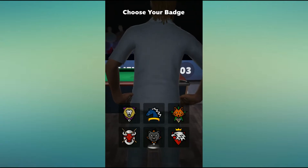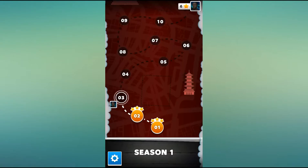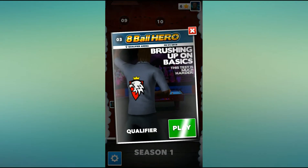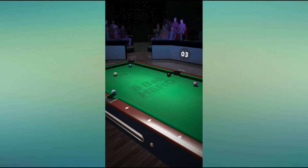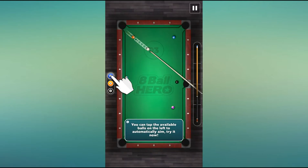Choose your badge! This qualifying match gets underway! You can tap the available balls on the left to automatically aim. Try it now!